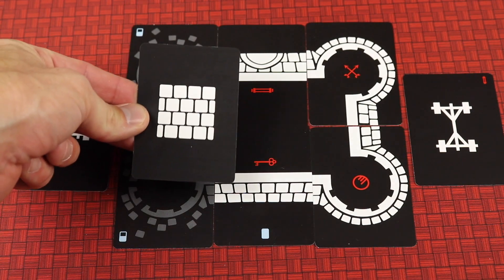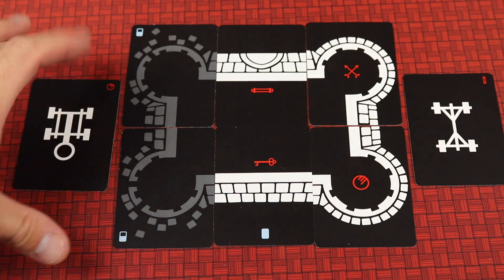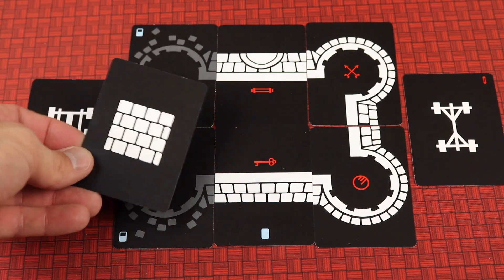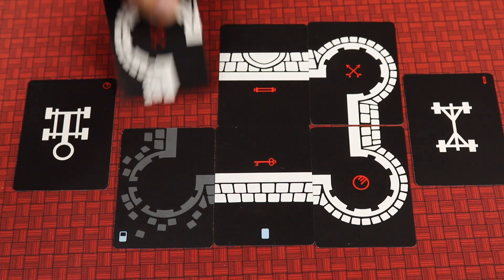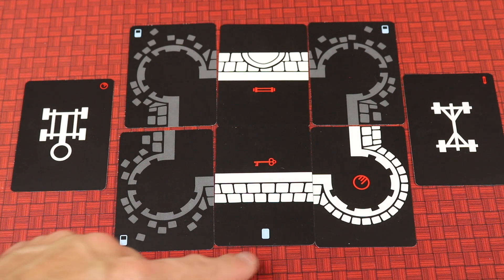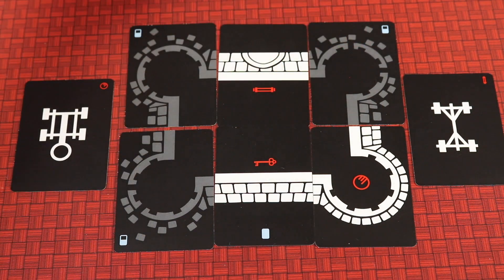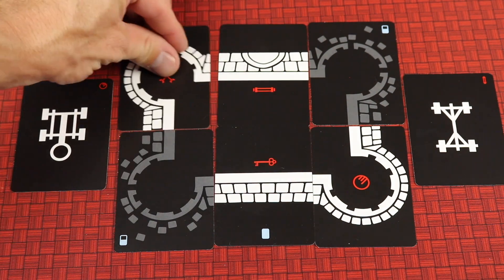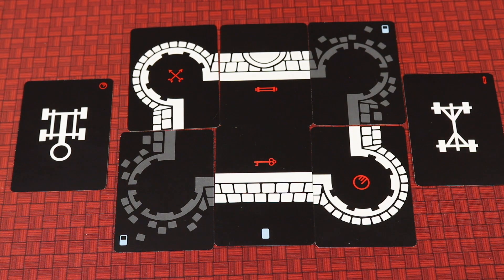The timing of your rebuild card is also important. Right now with two half-tower icons I'm drawing two cards. If I rebuild now, I'll drop back to drawing only one. But if I wait until another tower is destroyed, I'm still drawing two from those two halves — the third destroyed tower hasn't bumped me to three yet. So rebuilding at that point restores castle strength without reducing my card draw, revealing subtle but meaningful strategy.